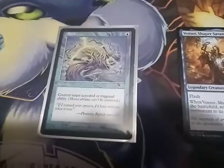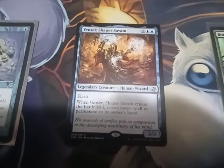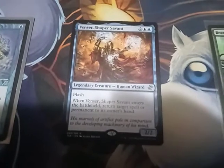I picked up Stifle — that's going in my sliver deck — and Venser, Shaper Savant, that's just a card I needed to replace.